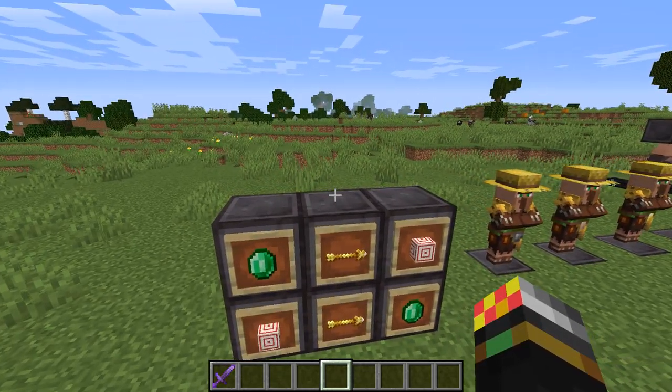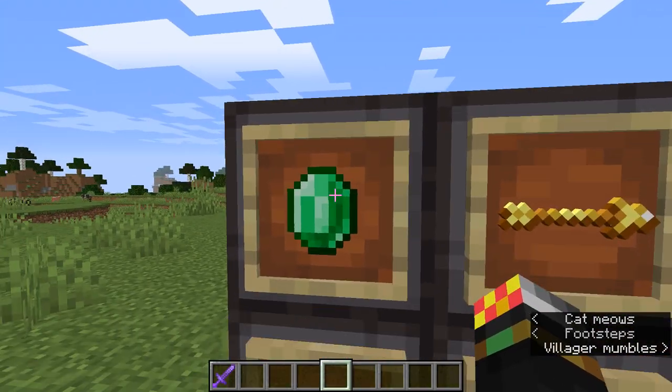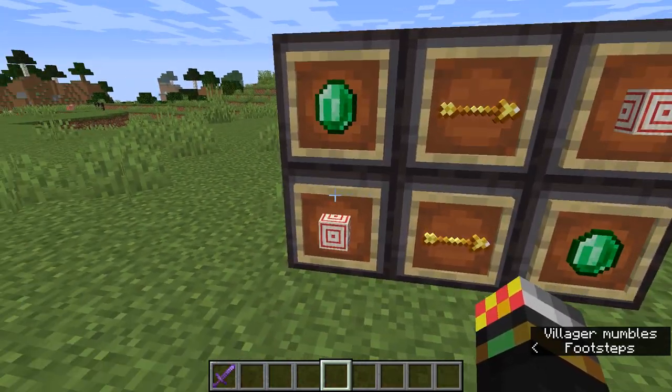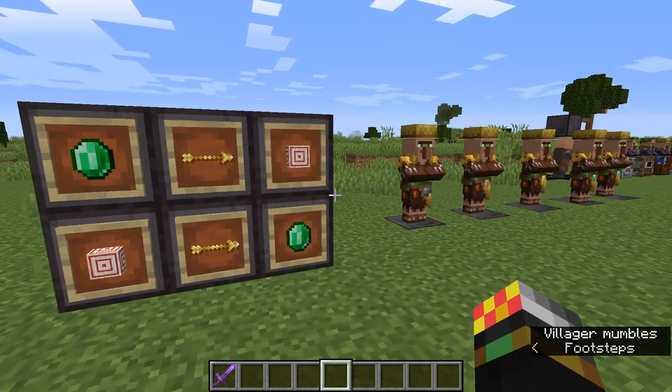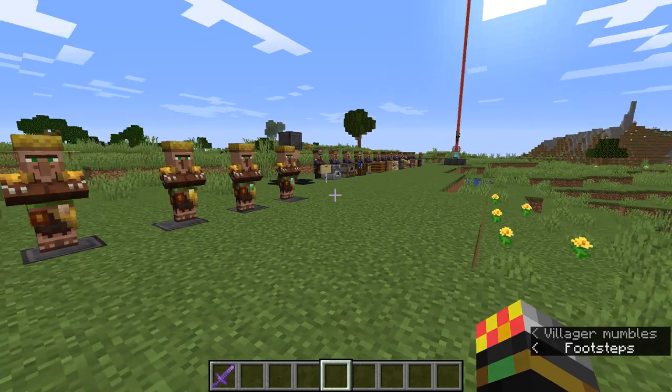Villager trading is, at its very core, quite simple. You either use emeralds to get something from a villager, or you use something to get some emeralds from a villager. That is literally about it. Obviously there are some more things going on as well, but we'll talk about those.